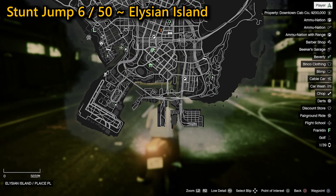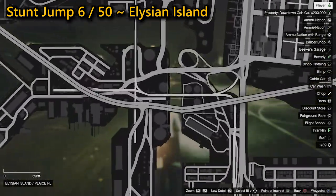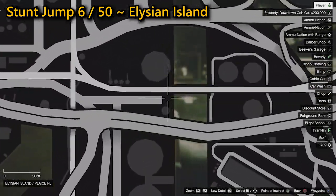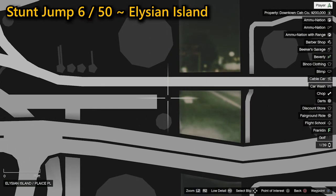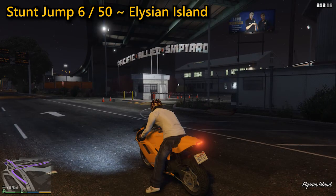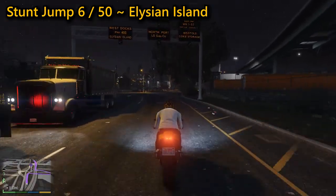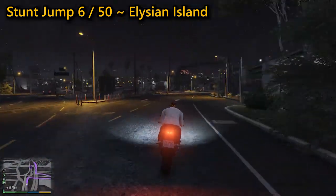Your sixth stunt jump can be found again on Elysian Island. You need to line yourself up outside the Pacific Allied Shipyard sign, which is on your right as you're facing the jump — this will give you enough distance to get enough speed going into the jump. Hit the jump in the open trailer at incredibly high speed to be able to get across the water, which once successfully done will complete this stunt jump.